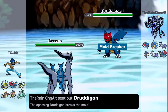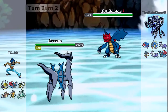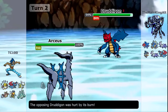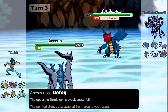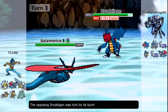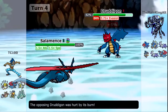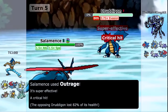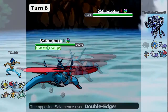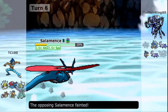He starts out with Dragalge and I'm going to go for Will-O-Wisp — but I miss it, which is unfortunate. He goes for Glare and sets Stealth Rocks. But I do burn on the next turn and I didn't get paralyzed — luckily I have Defog to clear the Stealth Rocks. He went for Dragon Tail, which means my Salamence comes in without taking chip damage. I go for Dragon Dance on the chance he sets rocks again, and I do get a plus one Salamence. But we find out his Salamence is scarfed, so we KO it from there.